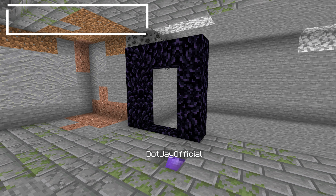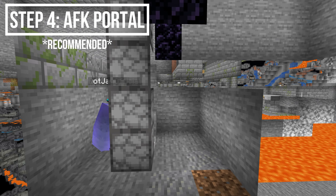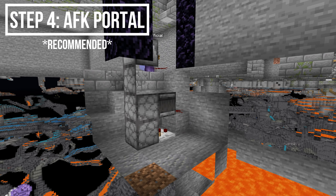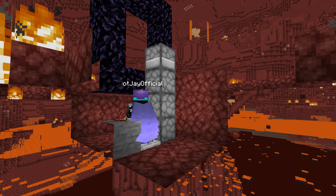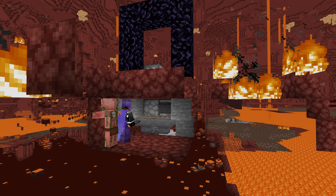Next up is optional, but if you are going to AFK at this farm I recommend it because it's really good. We're building a portal design — this is going to be in the overworld and the nether — with some redstone contraptions. You'll be building the exact same thing in the nether too so that we're able to AFK.